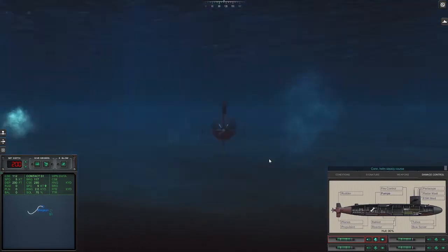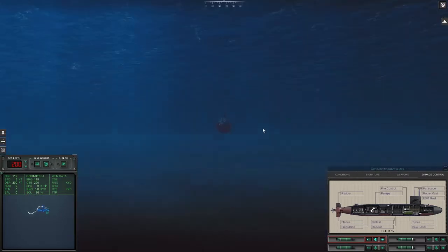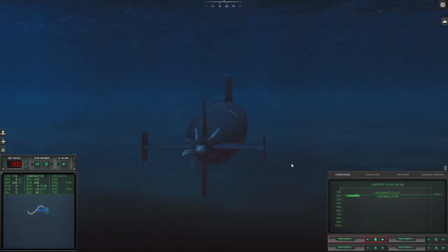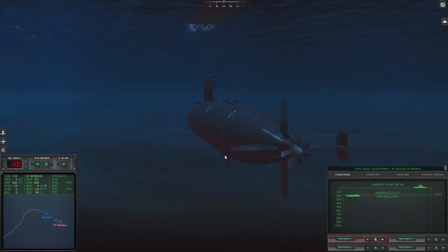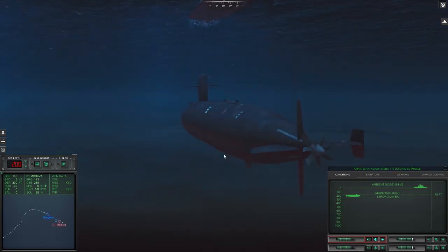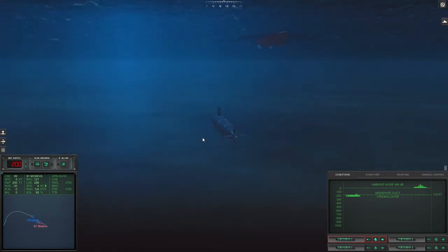We're taking a little damage. Let the buggers know we're here. I need a strong sensor contact. Con sonar zero — that's as strong as it gets. Capital ship. Yep. Hard left rudder. That was way closer than I was anticipating. Actually, let's go underneath.